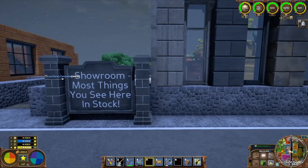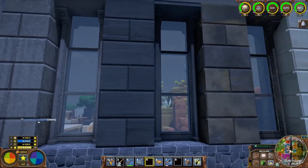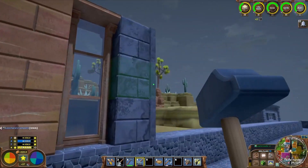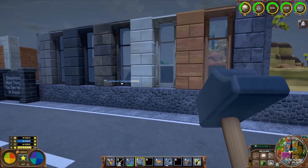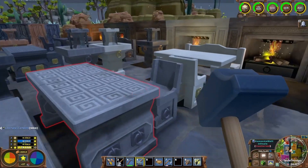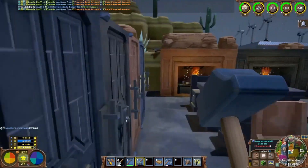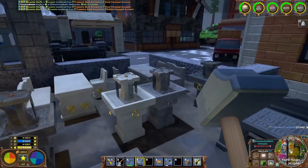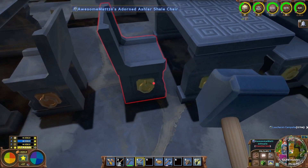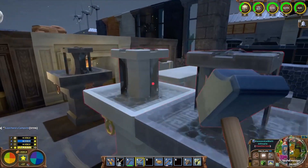I want to show off Awesome Matt's showroom. This is all the different types of ashlar: granite, shale, limestone, sandstone, and basalt. Shale and basalt look pretty similar at first glance but they really don't when you look closely. You've also got all this different furniture — tables, benches, fireplaces, fountains in all different types, and doors. It's quite a comprehensive showroom. The products aren't cheap since you need gold to make them plus the ashlar, but everything looks good — if you want ashlar, come see Matt.